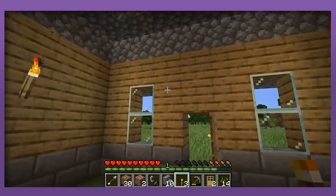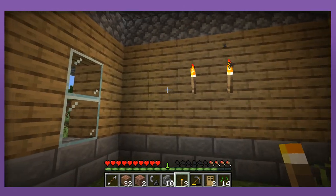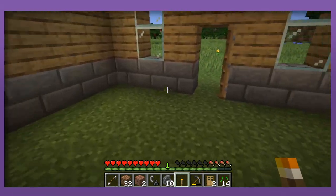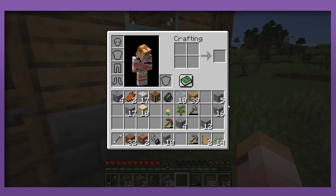Look at that, you made an actual house that we're not going to use because we're going to the Nether! So because we found that iron, we need a chest and a place to sleep to respawn. I'm gonna make some shears, go kill a spider and get some string, George.